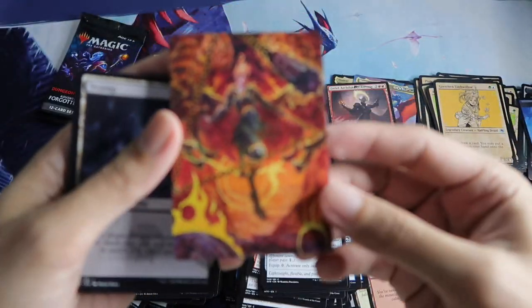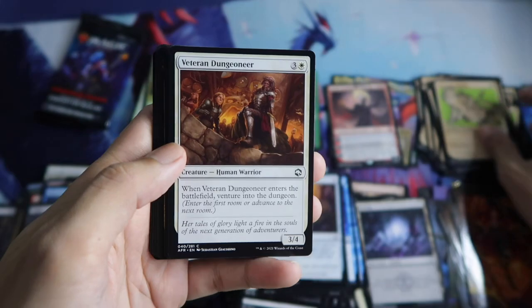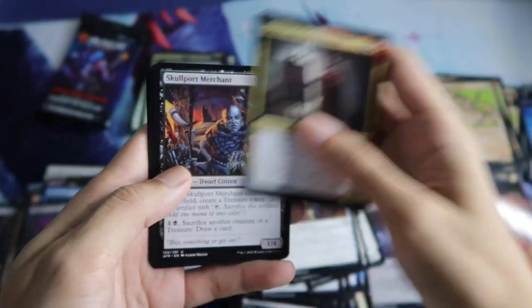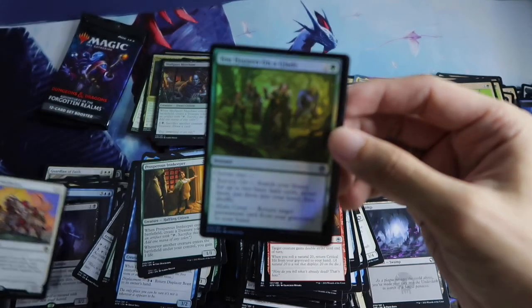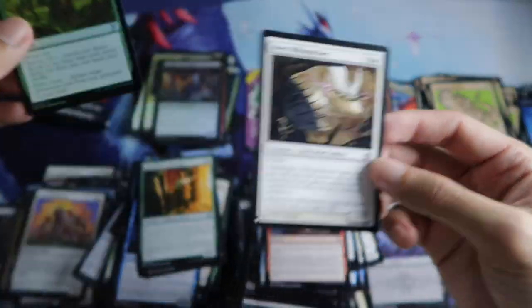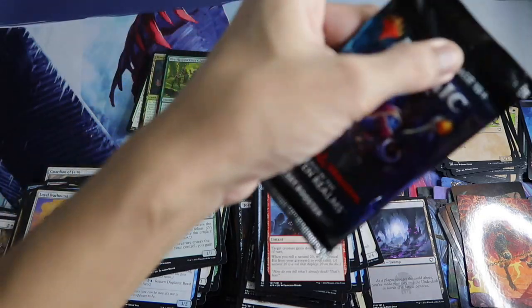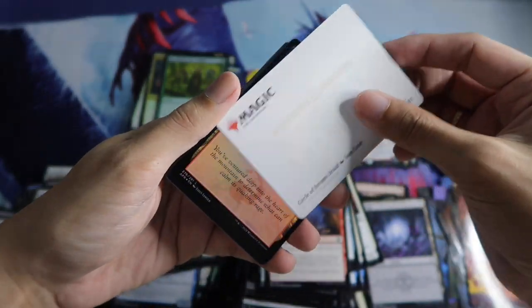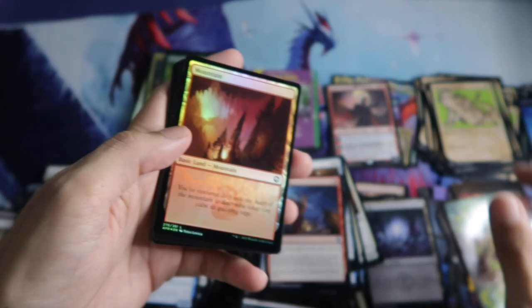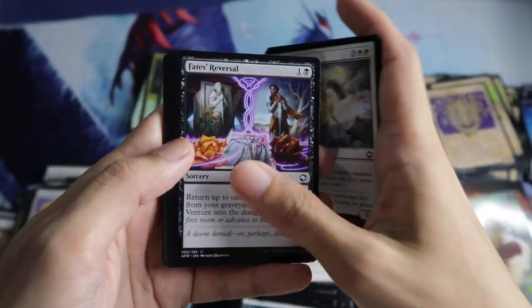Last two packs! Sariel of Avernus, Archduke of Avernus. Then Underdark Basilisk. Plus two maize and Loyal Warhound rare. And You Happen on a Glade in foil. And then another list card — Aven Rift Watcher.